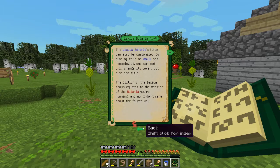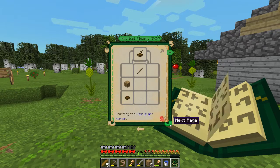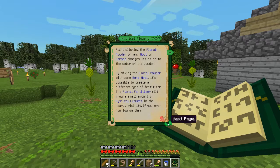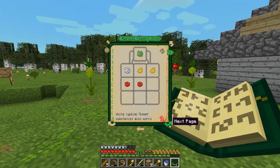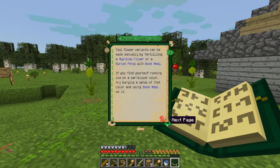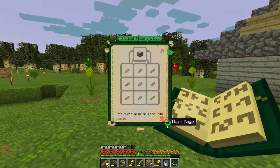The Lexica Botania title can also be customized by placing it in an anvil. I am aware of mystical flowers and petals, so we craft a mortar and pestle to make powder. Right-clicking the floral powder on any wool or carpet changes its color to the color of the powder, so it's basically dye. By mixing floral powder with some bone meal, it's possible to create floral fertilizer, which will grow a small amount of mystical flowers in the nearby vicinity. That's handy to know. These tall flower variants can only be gathered with shears, but yield twice the amount of petals a normal flower would. Tall flower variants can be made manually by fertilizing a mystical flower or a buried petal with bone meal.